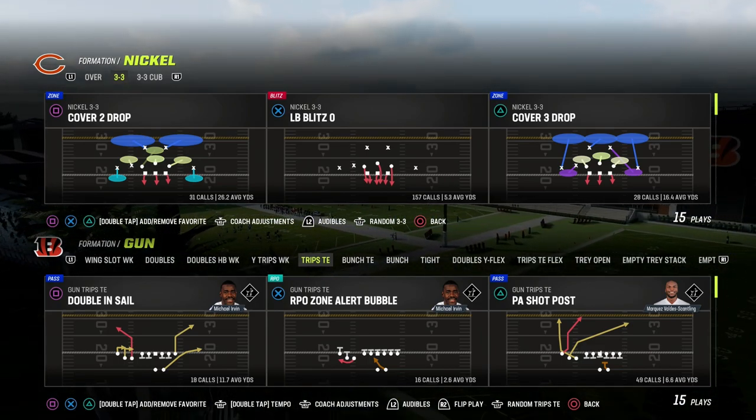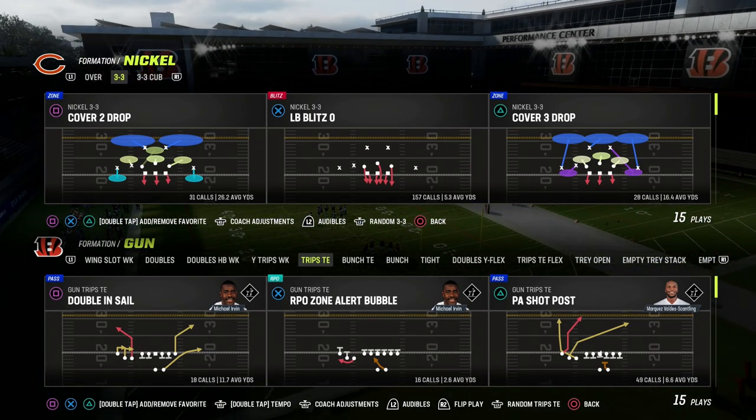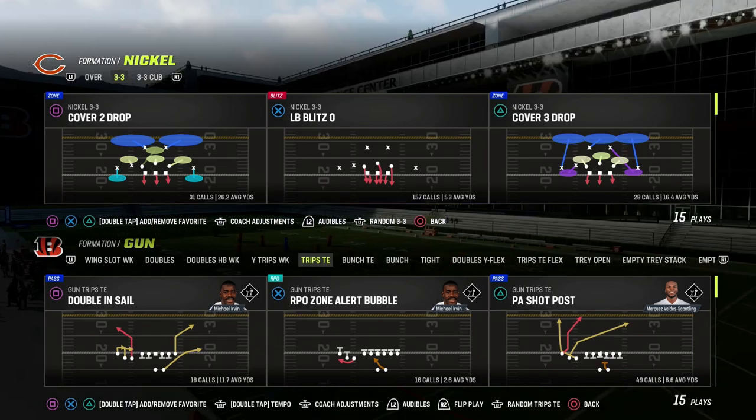In this video, I'm going to show you what I believe to be one of the most underrated passing concepts out of the Trips Tied In formation in Madden 23. This concept will be able to attack man coverage well, attack zone coverage well, and also space the field extremely effectively.